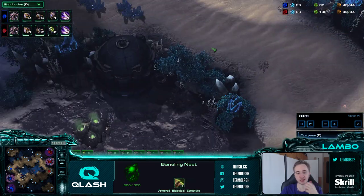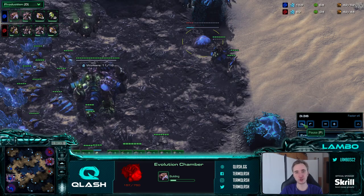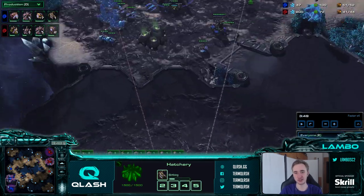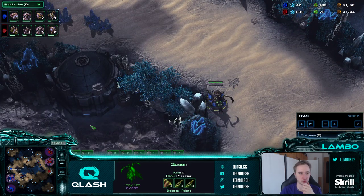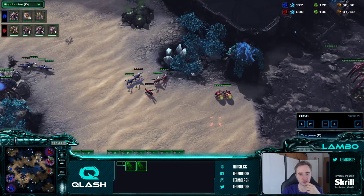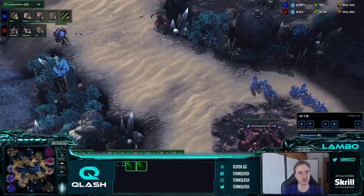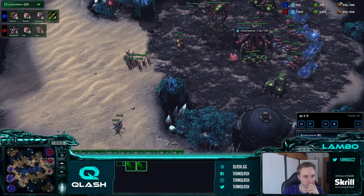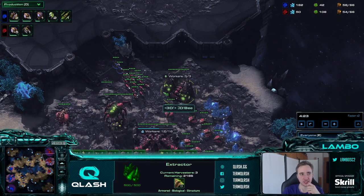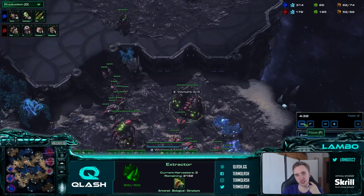Then the game proceeds very, very standard - you can pretty much apply everything I talked about in the previous game to this one as well. The evo chamber goes down around the same time, the extra queen in the main base, I pull the queen from the main to the natural to the third, and I scout with the zerglings. This game it's not only a pool-first opening - this game will also be a quick muta build which I will scout. I see the lair timing which is too early to be a roach build, so I know it's muta at this point pretty much.